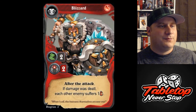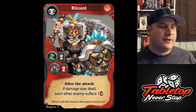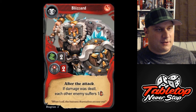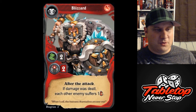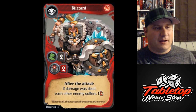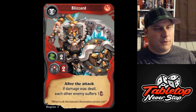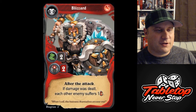Here we have Blizzard. Red core, movement of two, two strength attack, and after the attack, if damage was dealt, each other enemy suffers one damage. This is unblockable global damage that this card can deal. Of course, you have to actually successfully deal the damage first — so if you were attacking a two-armor champion, there would be no effect. Or if a champion played a reaction that increased their armor, this card would also do nothing. But there's a way to sneak damage through armored targets, and global damage is good. It can help you get some easy kills late game if you're pulling this off once or twice.